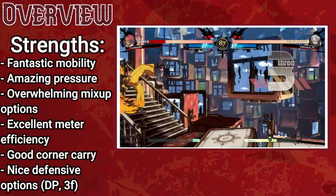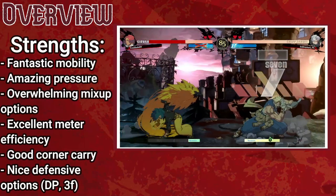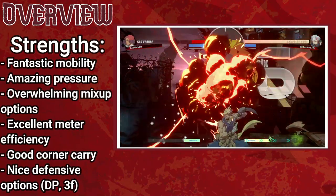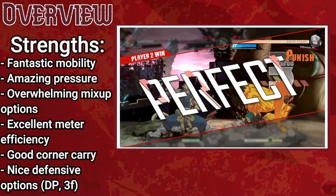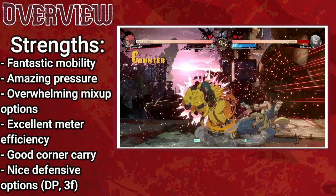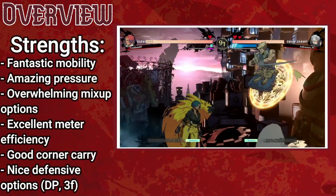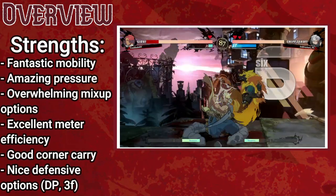After blocking just one attack in the corner, your opponent has to guess between plus frames, a cross-up overhead, a cross-up low, a fake cross-up, Rekka overheads and lows, jump pressure, a command grab, and so much more. Even the strongest of players won't be able to successfully block against Chip most of the time. Chip's meter efficiency is top-notch, as his incredible corner carry after a Roman cancel allows him to get a wall break almost any time he burns meter, giving him the meter he spent right back plus change. Chip also sports one of the game's few meterless reversals in Beta Blade, as well as the fastest normal in the game at three frames, letting him shift the tides to his favor even if he's struggling to get in.